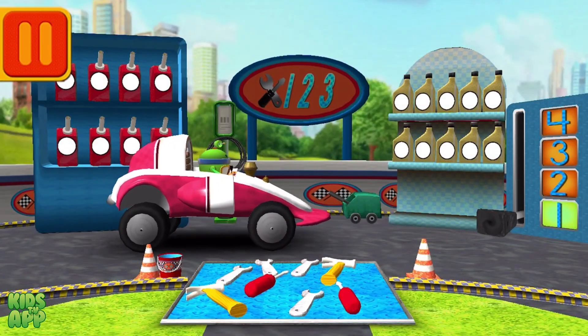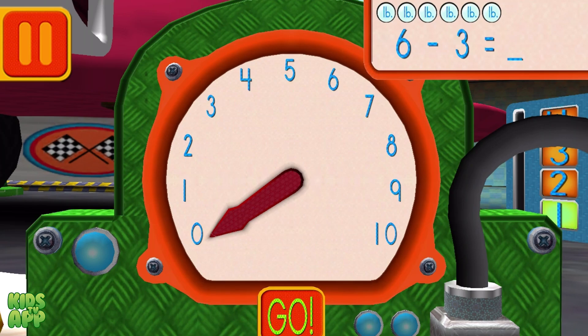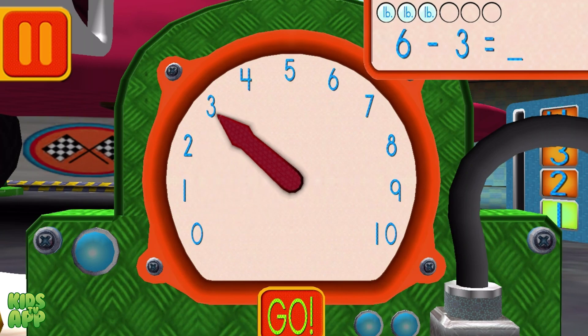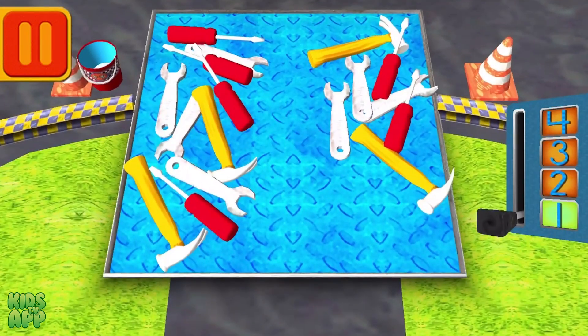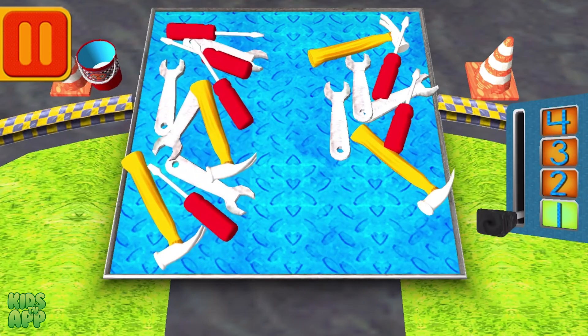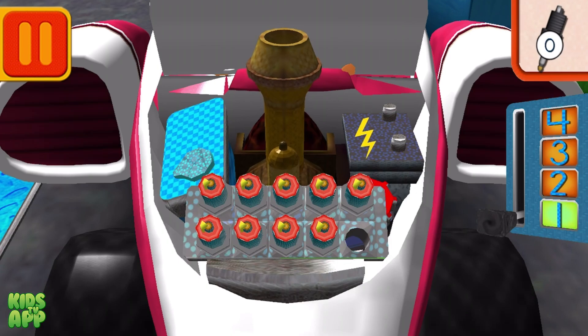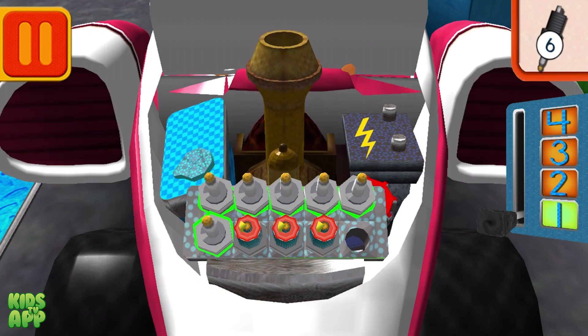Time for a pit stop. This is where we take care of our cars so we can get back to the track. We have six pounds of pressure in our tires and have to take away three. How many pounds of pressure do we have left? Move the dial to the amount of pressure and press go. Good. Next. Bud has a lot of tools — tap on the group that has more tools. Good. Next. We need new spark plugs. Tap the spark plugs to count them. One, two, three, four, five, six, seven, eight, nine.